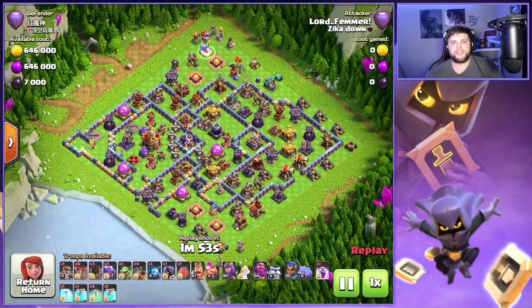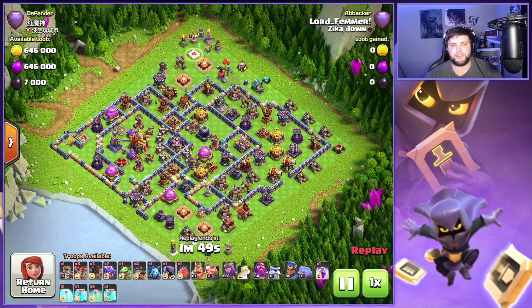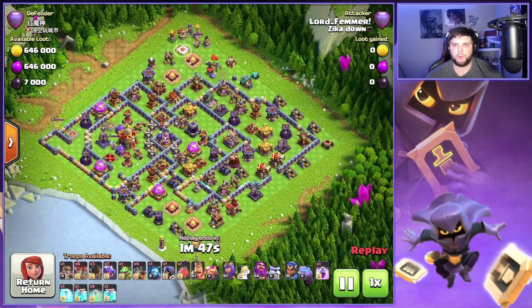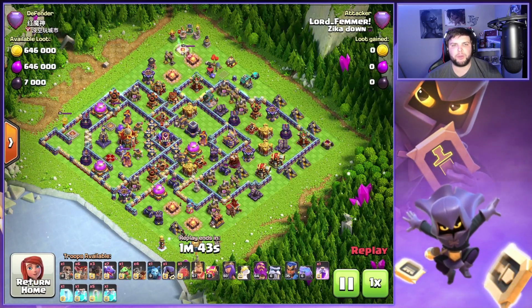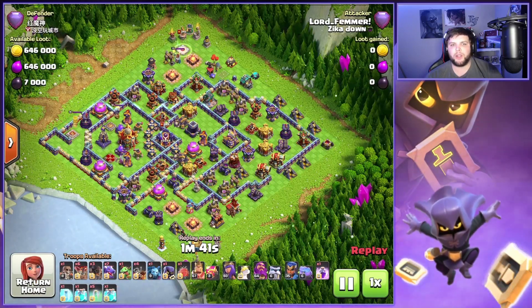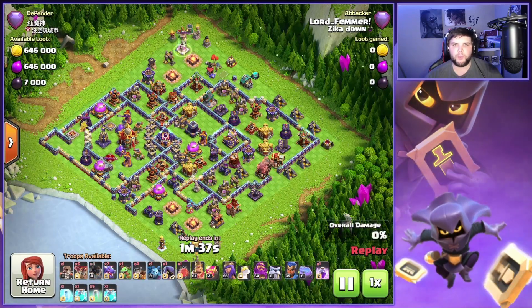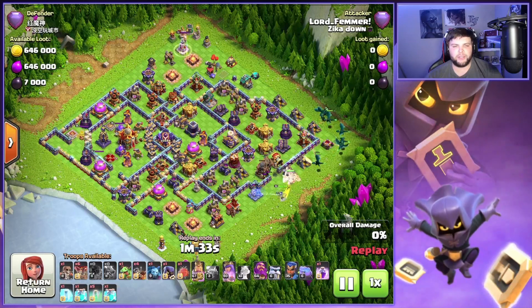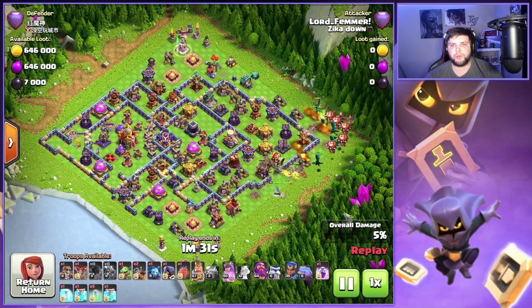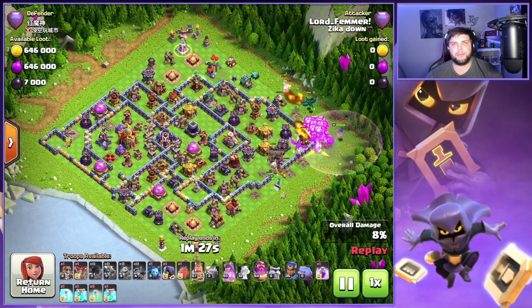On this first attack we have this diamond style base. This base is pretty easy to hit with this army, especially with the Sarch. We're just gonna come from the opposite corner and try to land the blimp on the CC. We are bringing one freeze just to make sure we can freeze the sweeper, but with the way a lot of people have set up now for closer Sarches because of root riders, a lot of these back-end blimps are pretty much uninterrupted.